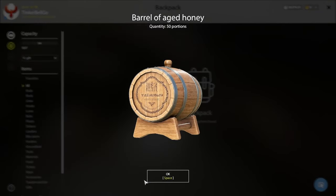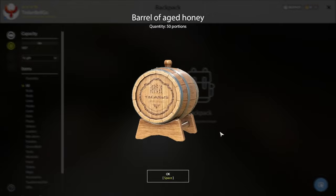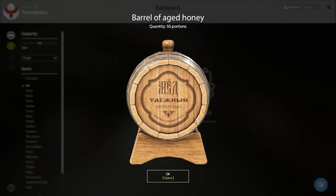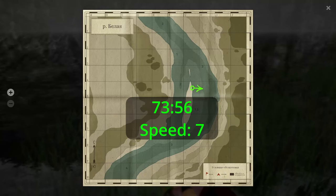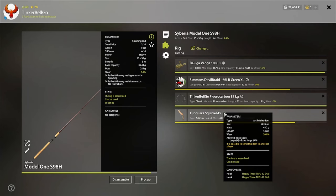And... Honey. We got the honey, not the reels. 50 portions will keep us warm in the winter. There is also the map for diamond, and I had it with the Squirrel 45 with 4/0 hooks.